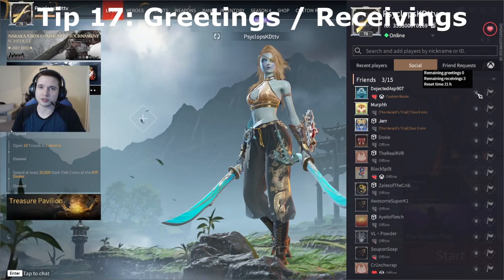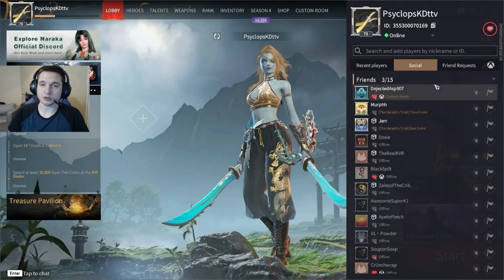You can greet and receive greetings from your friends on your friends list. Greeting them builds your intimacy level, and receiving greetings from them gives you tae. You can greet and receive five times a day.